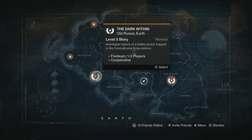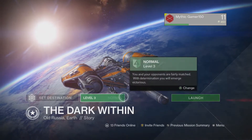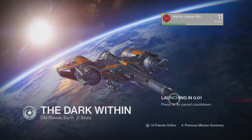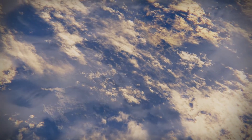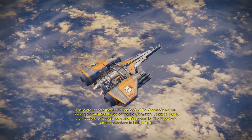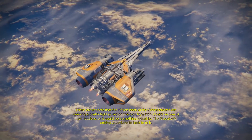In this episode we are going to go into the level 3 story to investigate reports of a hidden power trapped in the Cosmodrome array stations. There are reports that the Fallen back at the Cosmodrome are keeping a pretty tight guard on the old Skywatch. It could be one of their leaders, or it could be something valuable. The Speaker is asking guardians to look into it.